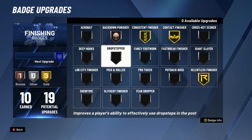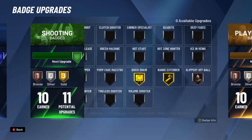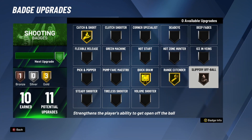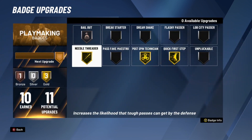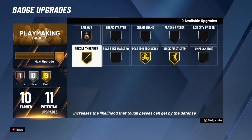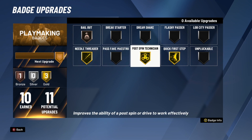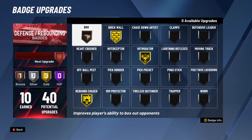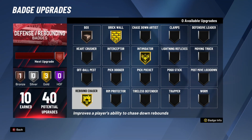So here are my final badges: contact finisher Gold, consistent Gold, relentless Gold, back down punisher bronze, quick draw Gold, catch and shoot Gold, ranger center, and slippery off-ball for the rolls, bell out bronze. If I go up with the ball I can pass it out, needle threaded to split defenses, post spin, then quick first step for the speed boost. Intimidator Gold, brick wall Gold, box bronze, and rebound chaser Gold.